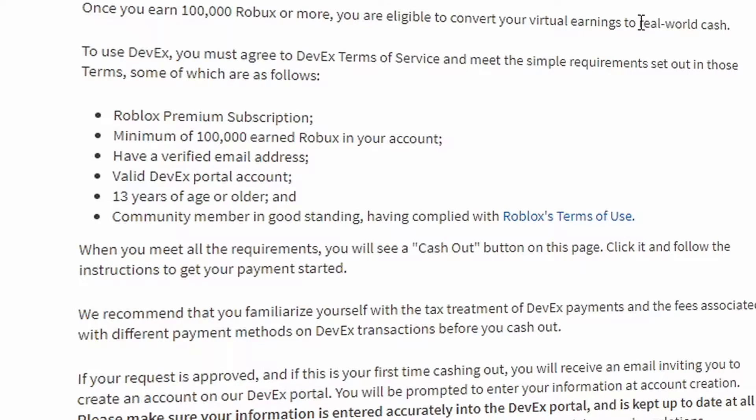The third requirement is that you need at least 100,000 Robux. That might seem like a lot to someone just starting out, but as you become a more experienced game developer you realize that 100,000 Robux is not that much. In addition, you also need to be a community member in good standing, meaning your account has either no moderation history or a pretty clean record — you can't have scammed people or have serious offenses on your account.